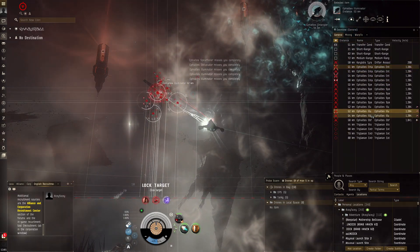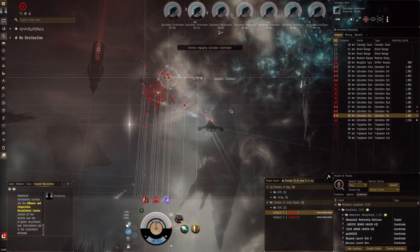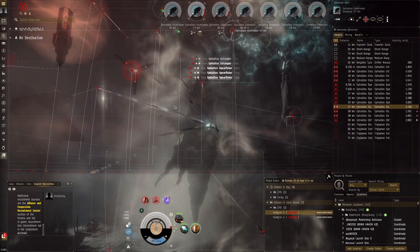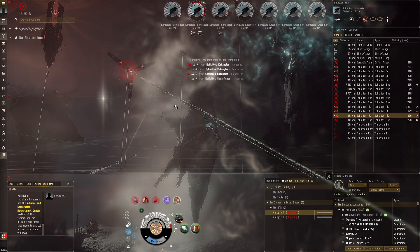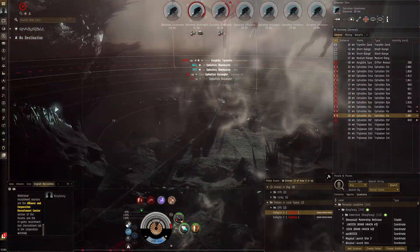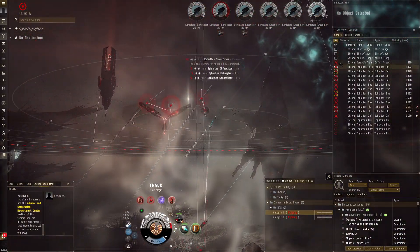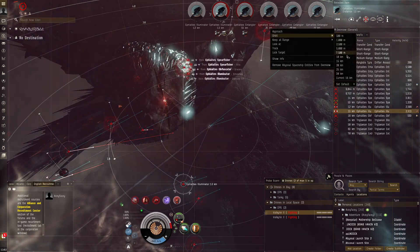We'll take out the entanglers first because they'll make me go faster, and actually let's go for the illuminators instead — they're going to make my signature radius balloon up even more than it already is. There's a tachyon cloud over here; the tachyon cloud is going to make us get very close very quickly and be able to orbit at 500, so it shouldn't be an issue. It should go a lot quicker because of more DPS — kill stuff quicker, less DPS on the field. We're going really fast now. The tachyon cloud is finishing — there we go, there's Charybdis Tyranus.